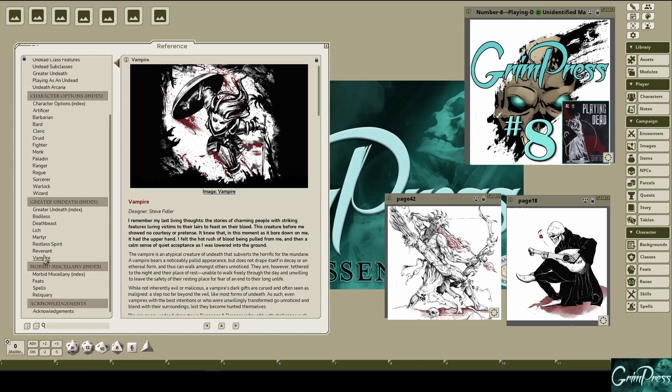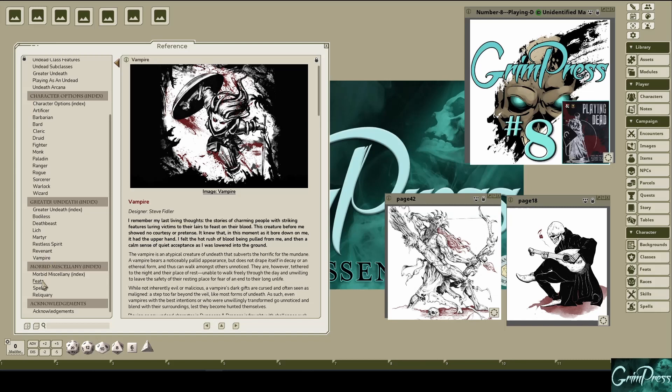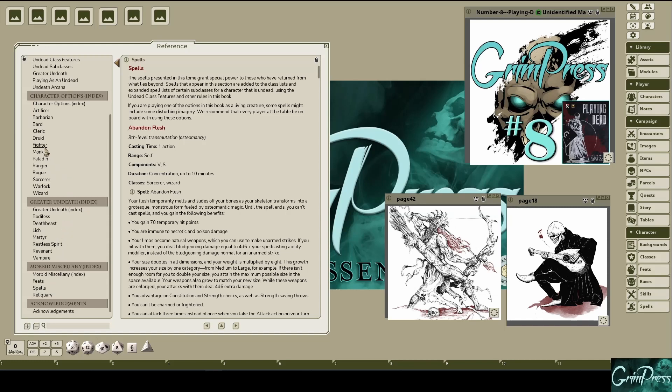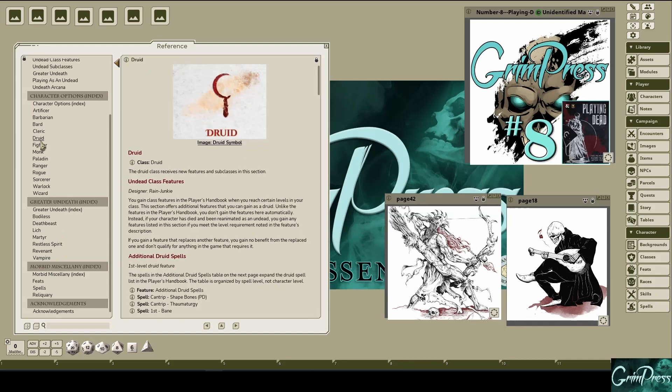There are dozens of new feats, spells, and magic items too. I've seen other undead supplements, and they often approach this from the standpoint of a race, but by doing it as a variant class feature, it brings a new perspective to life. See what I did there?